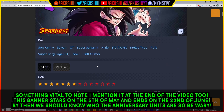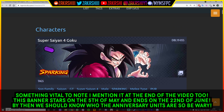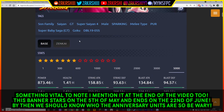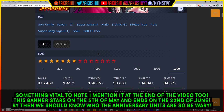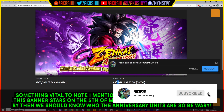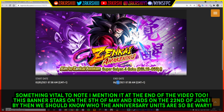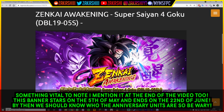Hopefully you guys enjoyed my input on this. We're not getting this today from when I'm uploading — we're getting this next week, so bear that in mind. Super Saiyan 4 Goku Zenkai looks good; I do feel like he is worth it. However, going back to the banner — it ends on June 22nd, so by then we'd probably see what anniversary units are like. I suggest definitely waiting, because you don't know what's next. He is worth it from what I see, but he's going to be here for a long time — wait to see who's coming for anniversary before making any decisions. My name is Akashi, and I'll see you guys in the next one.